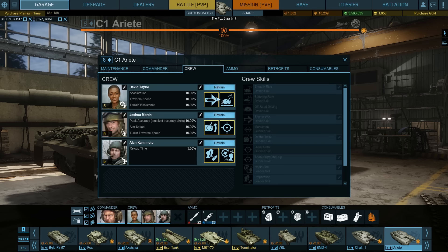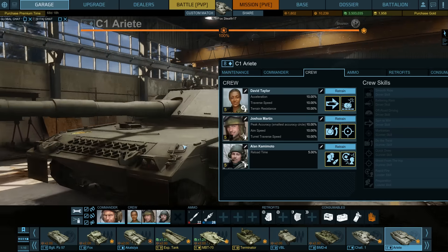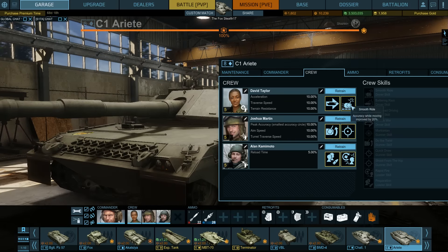My crew is fully trained, which you will also have towards the end of your Ariete grind. What I recommend is Spin to Win, which improves hull traverse and lets you get your frontal or side armor towards a target faster. I also have Smooth Ride, because the Ariete can get from point A to point B quickly and is decent at firing on the move. Do the Twist improves turret traverse by 20%, Shoot from the Hip gives a slightly smaller targeting reticle, and Preparation lets me swap ammo type faster, plus Rapid Fire which reduces reload.